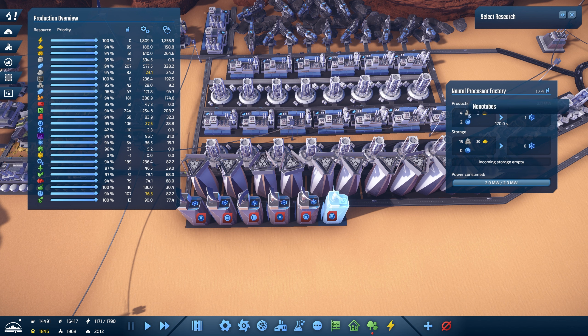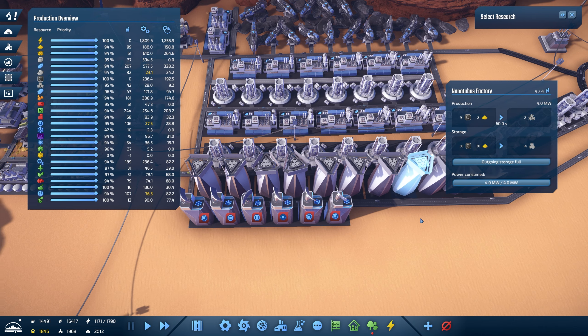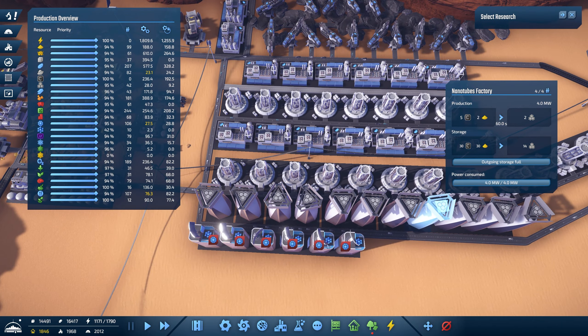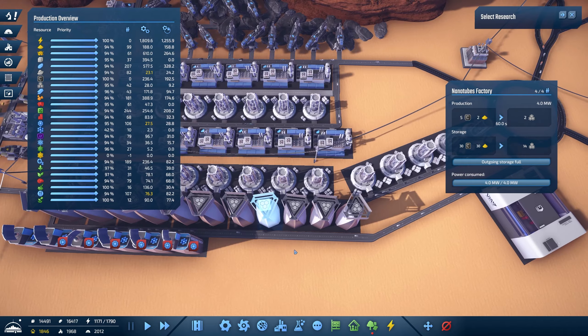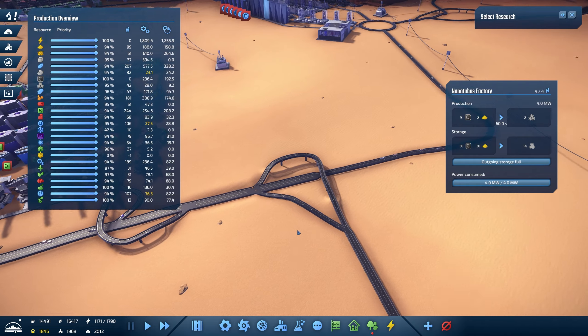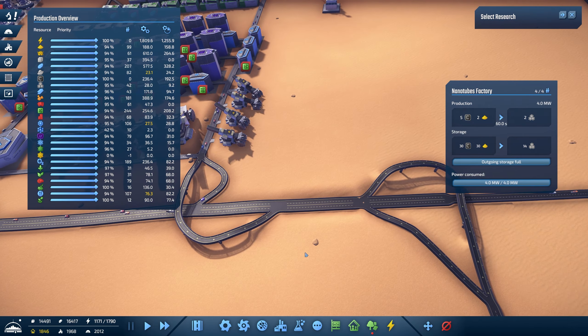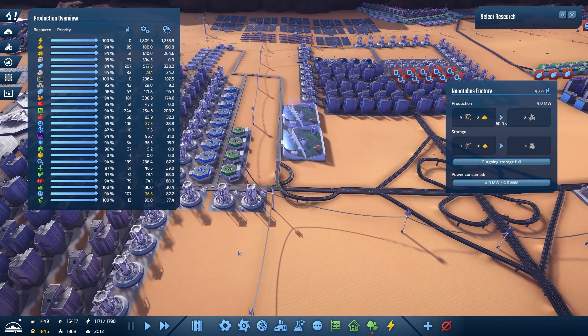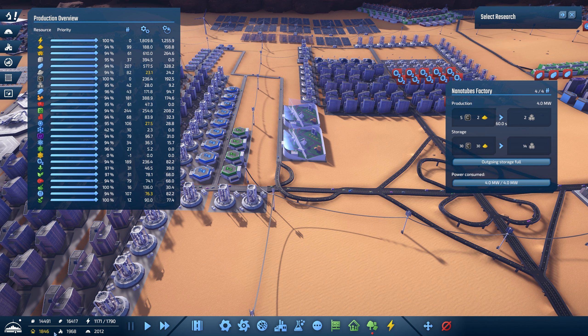We have also put in our neural processor facilities. The neural processors take nano tubes, sand, and microchips. The nano tubes are already being produced here, so they're in here ready to go — hopefully we should start seeing some production there as well. We did our intersection here and set up our intersection rules, so that's all done.